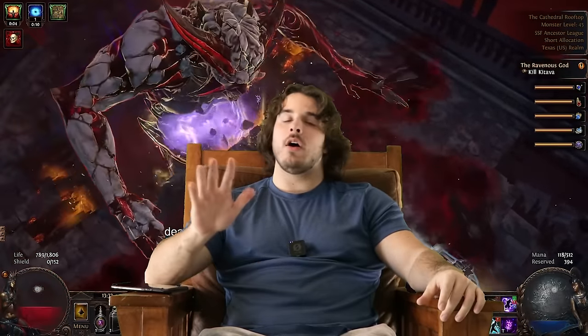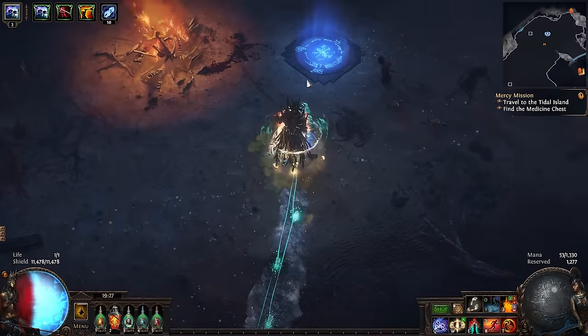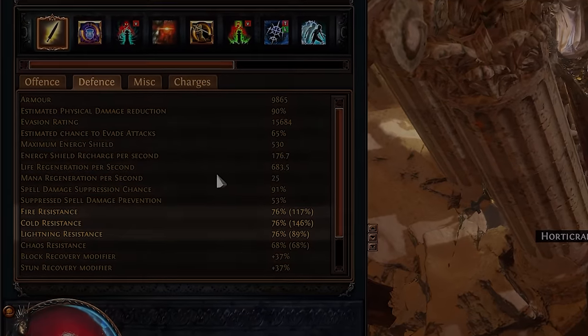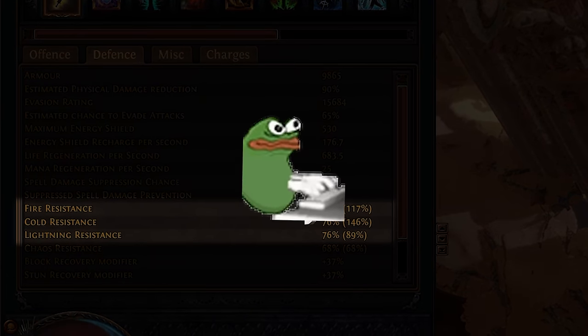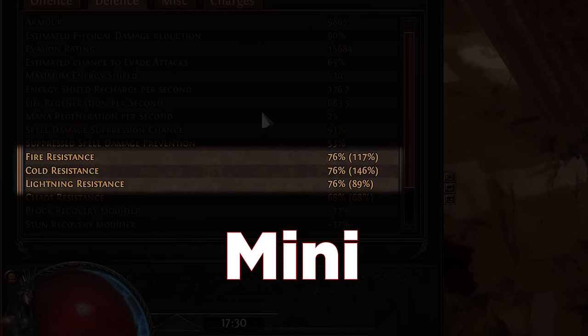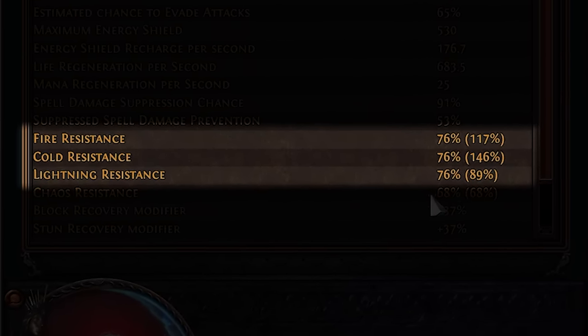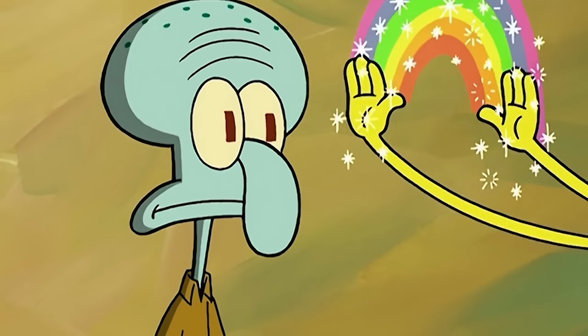Here is the defensive hierarchy for all but the deepest endgame characters. Number one, top priority: resistances. If these are not all at 75%, you are wrong. Prioritize reaching 75% in fire, cold, and lightning resistances before literally everything else on your character — and you'll magically stop dying as much.